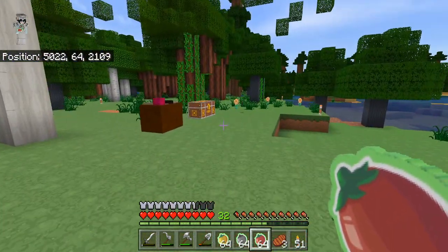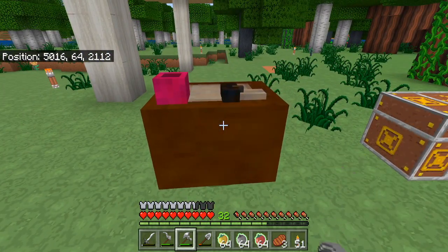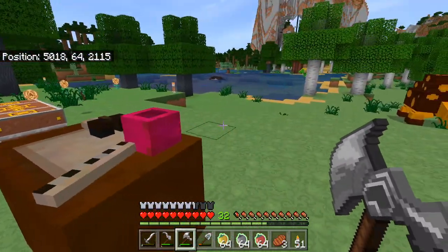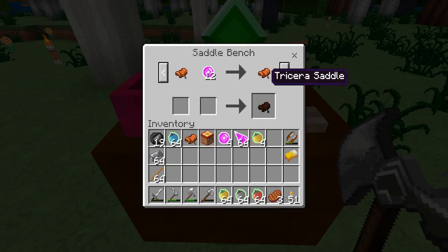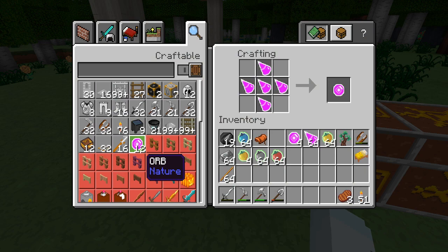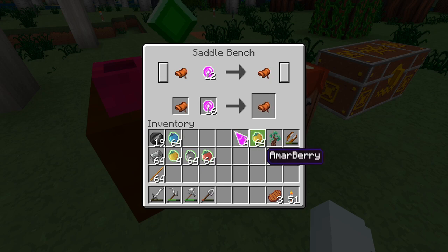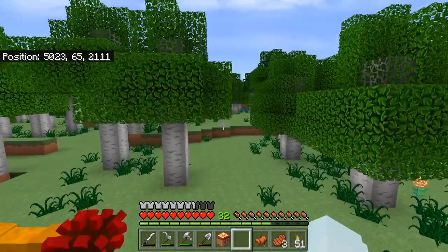Unfortunately, I left my saddle bench right over here and I can't take it anywhere. You can't - it doesn't move. So apparently, once you put it down, it stays there forever. It's here forever now. Triceratops saddle - I need a saddle and 12 orbs. I just have enough for 12 orbs. Here we go - one saddle that I found in the mine, plus the orbs. And we have a Triceratops saddle! So now we can go and tame a Triceratops.